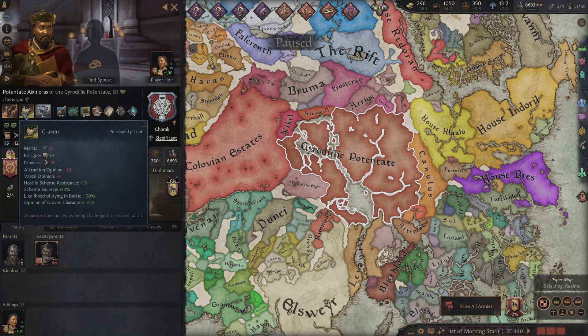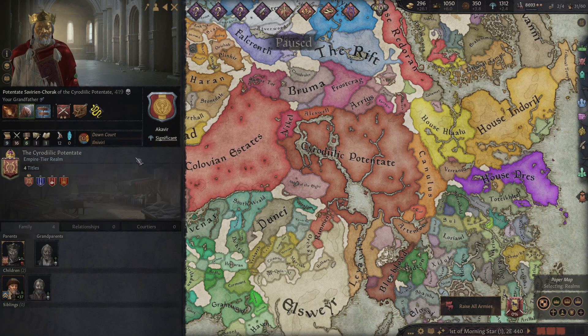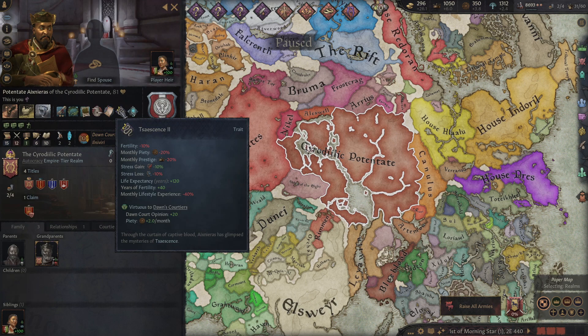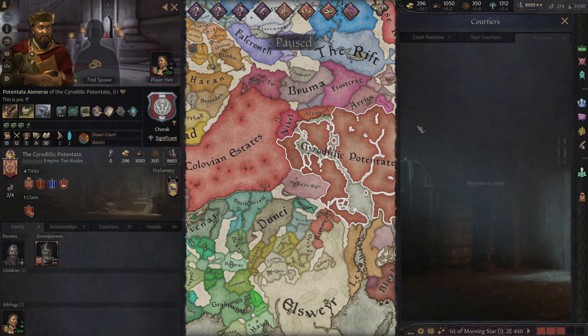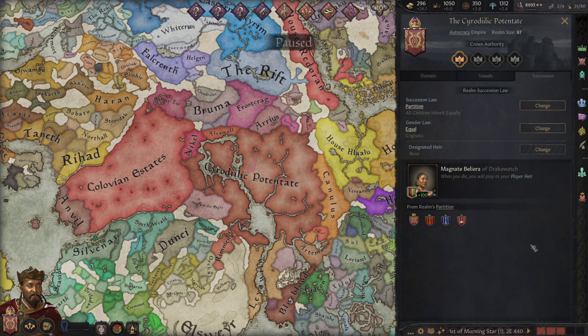I'm chaste, craven, and ambitious. Grandparents — Severian Chorak, that is cool. It says the Curtain of Captive Blood, so I think I have to get prisoners to do this. I don't have any prisoners — that might be the problem.